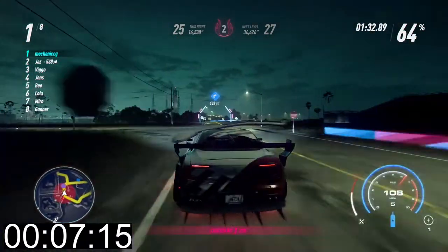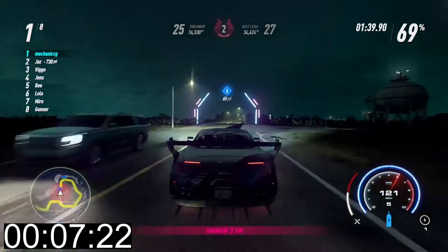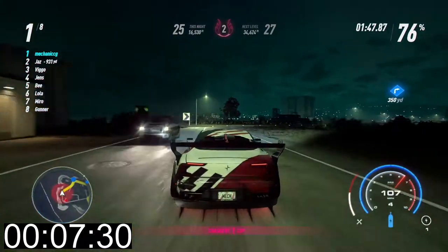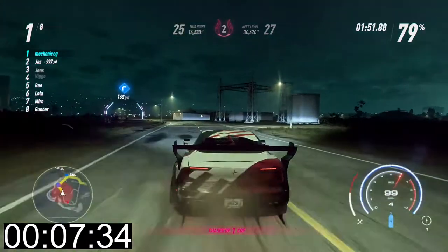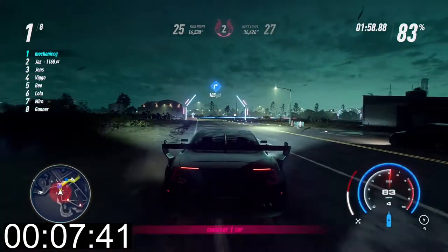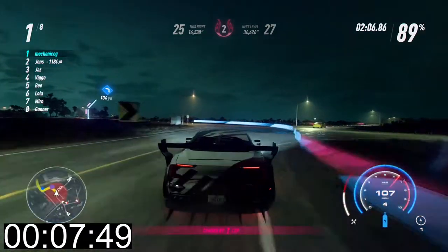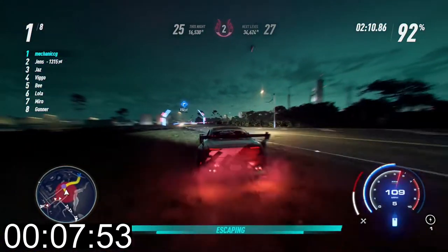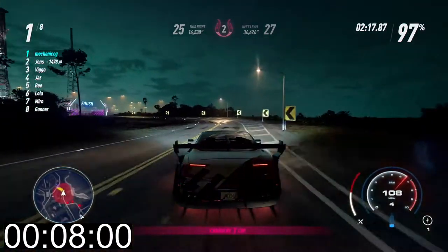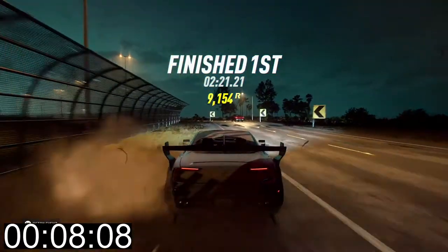We got the cops on us now. I have a reckless driver I'm trying to catch — Code 3, requesting information on the subject vehicle. Looks like we're in a Polestar 1. All right everyone, the hunt is on. One thing I noticed about this track is that the cops were difficult to escape in that loop, so what I need to do is get on this straight and then just boost away. And we escaped — nice.